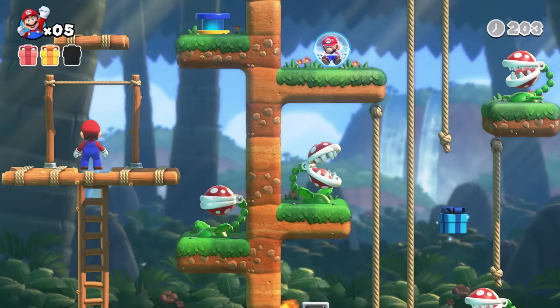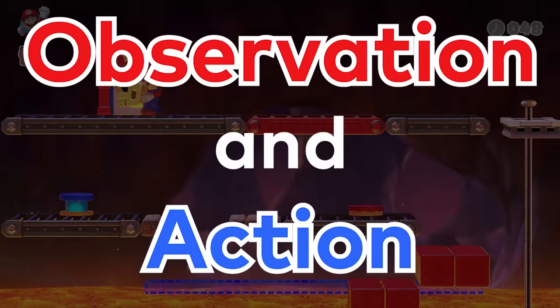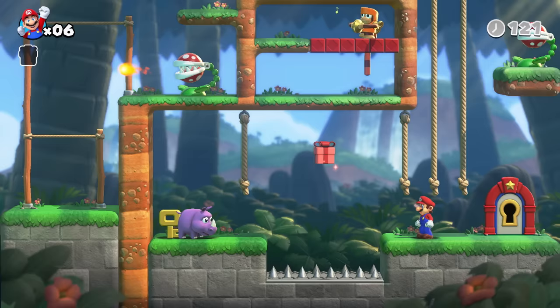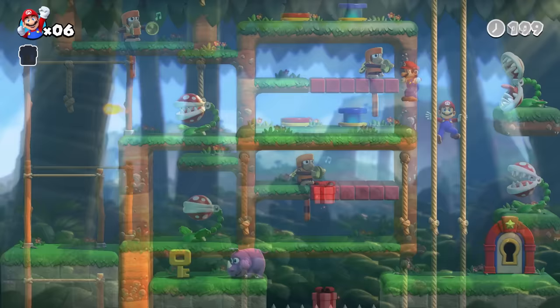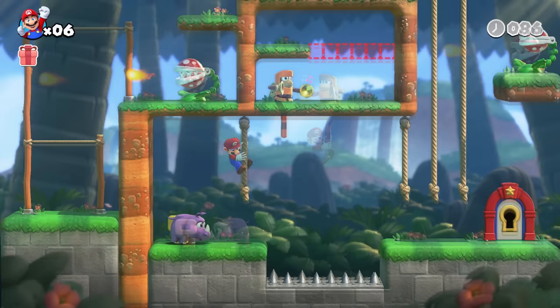In each stage, contraptions and other challenges await. Observation and action are vital to your success. Mario needs to reach the key, but he can't quite cross the gap. That monkey's tail looks a little suspicious though, doesn't it? If Mario does this... now he can get across and safely grab the key.